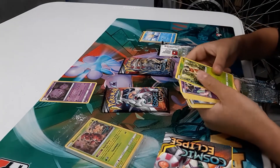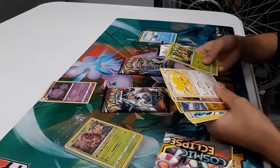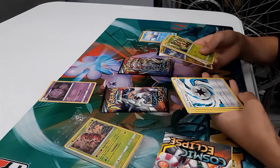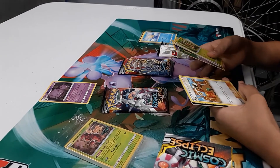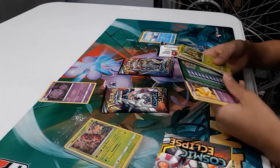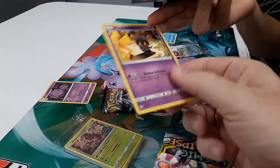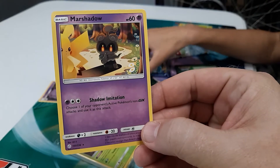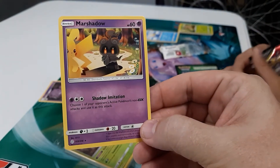As we get into Noah's second pack, we see a Krikatot, a Cosmog, Draw Energy — which is interesting, basically when you attach it, it allows you to draw one more card. A Clay, which I think will definitely see some play in the format. And for his rare, he got a Marshadow. Marshadow basically does what the Mimikyu currently in the format does — you choose one of your opponent's active Pokemon's non-GX attacks, and you use it as your own attack.